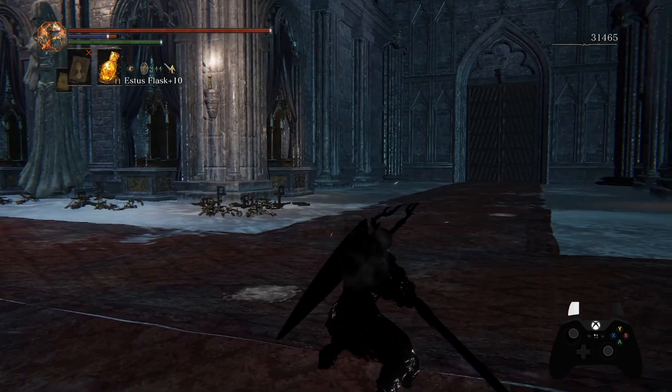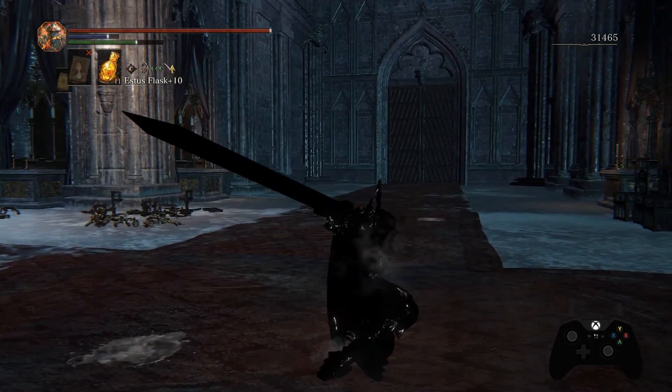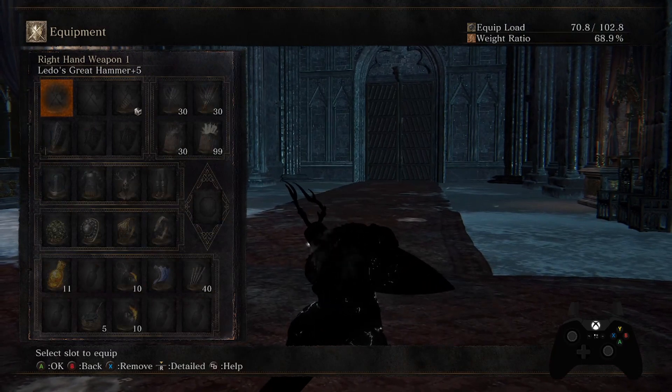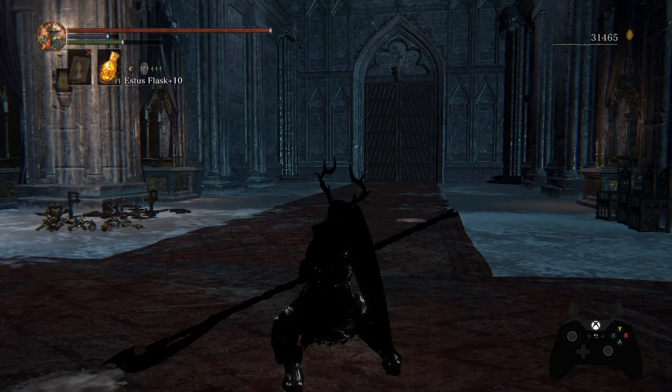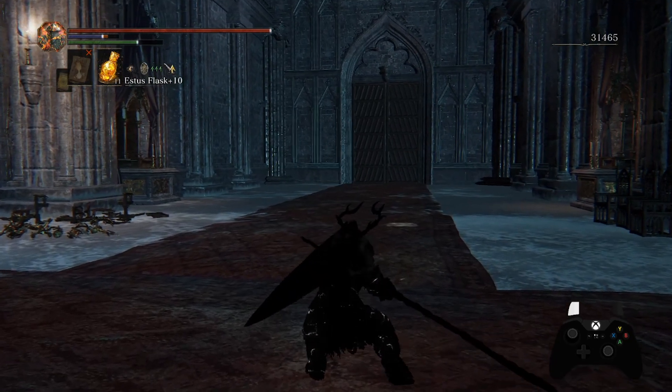Today we will focus on three weapons that have complementary weapon arts. To do these swaps, all you need to do is perform the weapon art of one weapon, swap to the other weapon you want, and take a tiny step forward right before you activate the weapon art again.